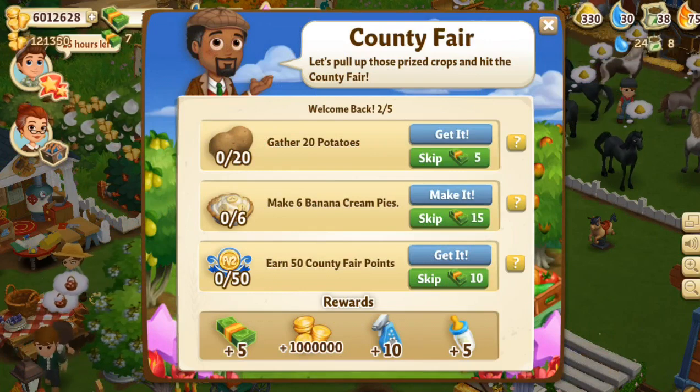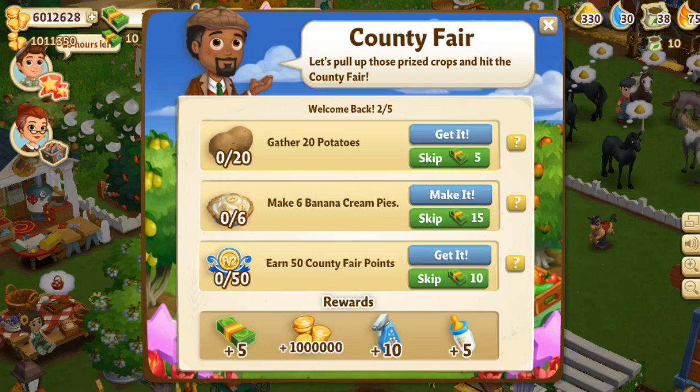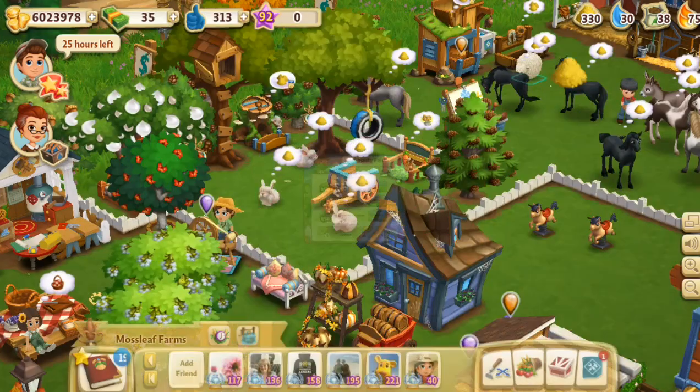When you level up, everything just goes bonkers — everything's hungry again and everything's ready to harvest again. So learn from my mistakes! Now to go up the next level, we need to earn 50 country fair points, make six banana cream pies, and gather some potatoes. That's so cool.